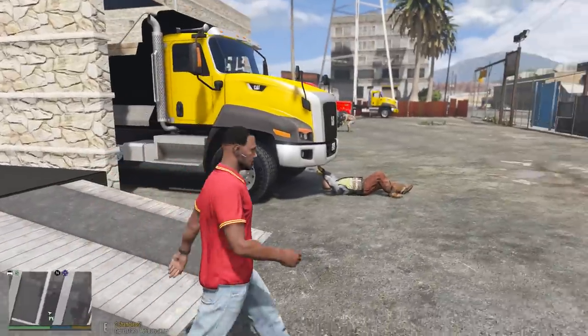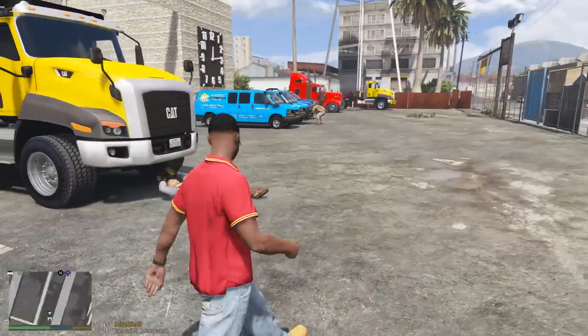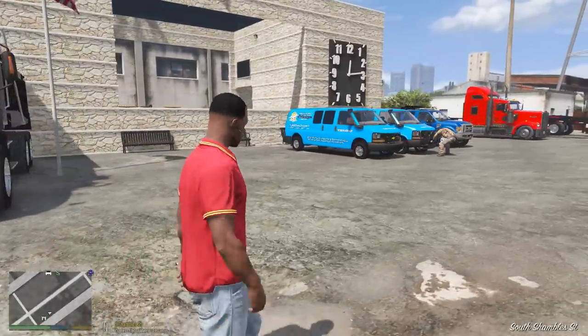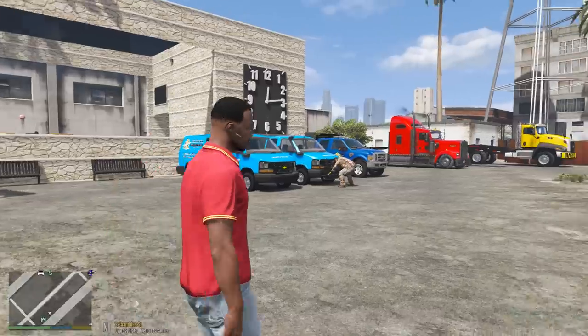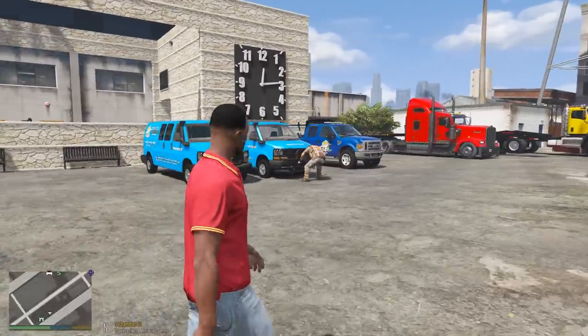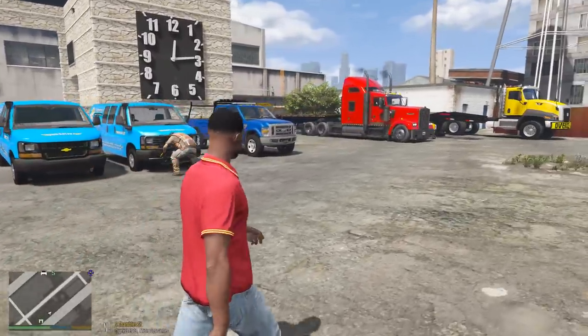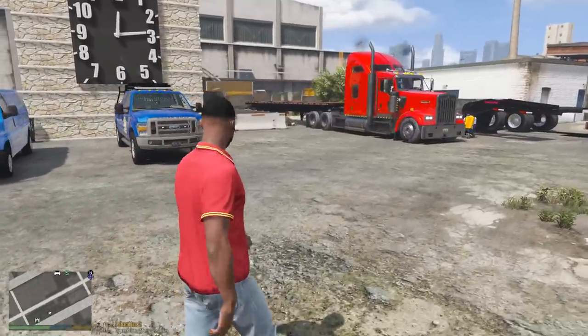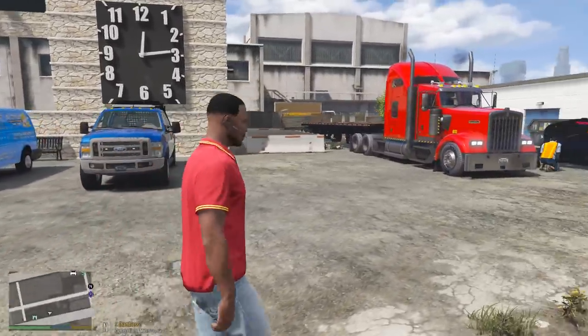For today's episode, we're actually going to be transporting some pipes from Los Santos to Polito Bay, and we are going to be using this brand new Kenworth W900. This is by Foxtrot Delta, and I will link it down below in the video description. It's not a public release mod — I got it by joining his Patreon page.